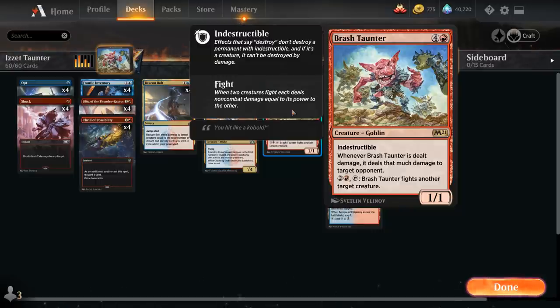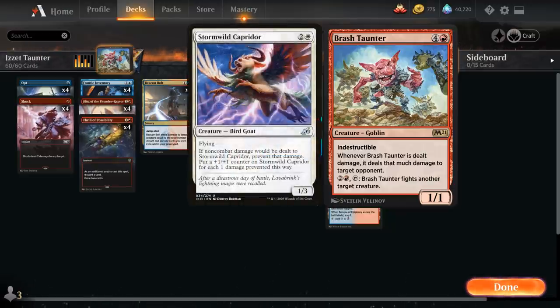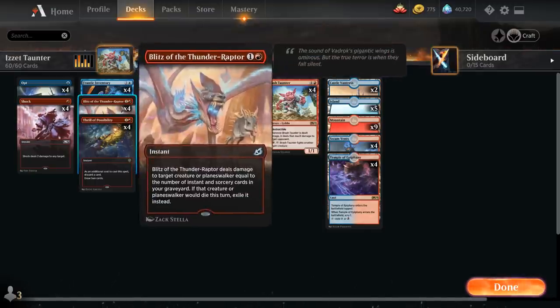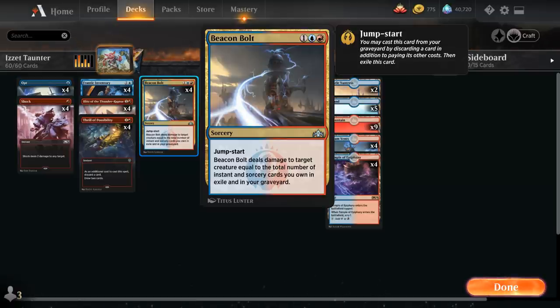It can also be our own creature that we end up fighting. I tried to include Brash Taunter in a few different decks, including a red-white one that played Caparocchi, since both benefit from being dealt damage. But I eventually settled on a blue-red control deck, just because it helps us stay alive long enough. One of the other benefits is that it synergizes with Beacon Bolt — a sorcery that deals damage to target creature equal to the total number of instant and sorcery cards in exile and in our graveyard. In the late game, if we have a Brash Taunter in play, we can Beacon Bolt our opponent directly by targeting our Brash Taunter, redirecting the damage — so Beacon Bolt turns into a win condition as well.